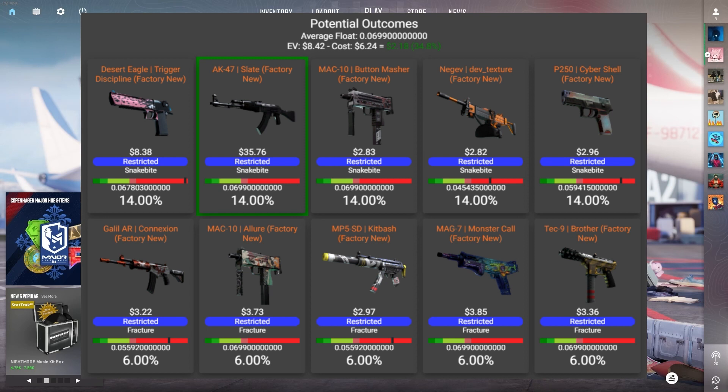It would be a bit more expensive — maybe one and a half to two euros more — but it will save you a lot of time. The outcomes are shown right here. The basis prices shown are a little bit off. Each of these trade-ups costs just a bit more than listed. It says 6.25 euros, but the Snake Bite collection skins are 0.72 euros each and the P250s are 0.62 euros each.